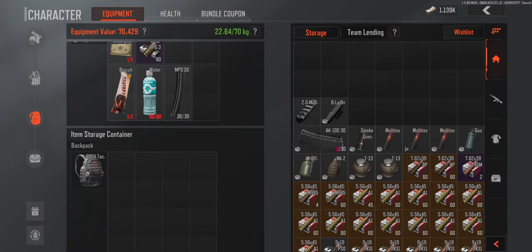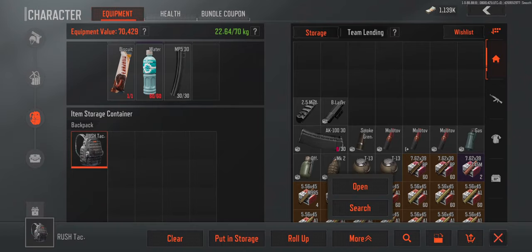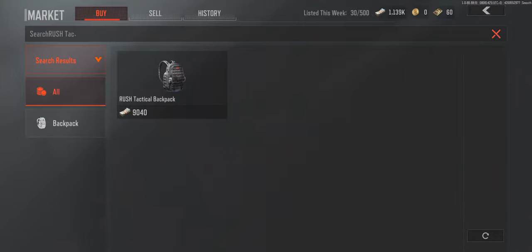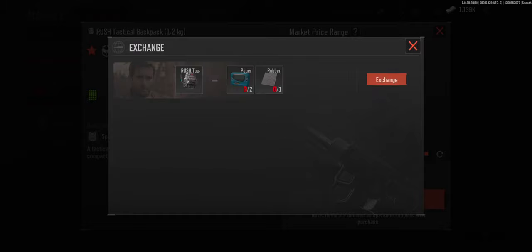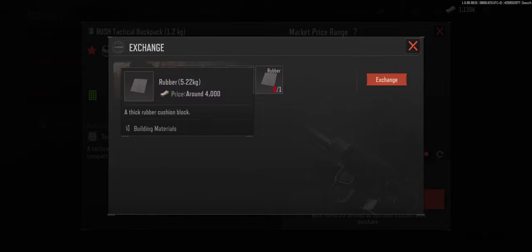Lastly, our backpack. It's the Rush Tactical 24 storage 20 space backpack. It can store perfectly two 12-slot rigs and can also fit itself into most other large backpacks for maximum storage in battle. It's also cheap at $6K.